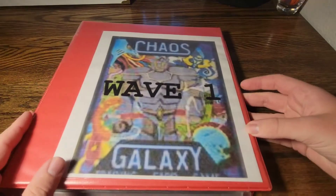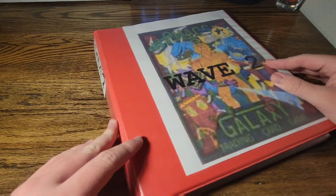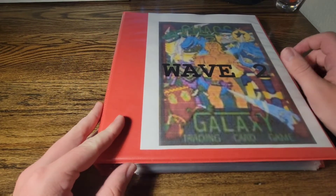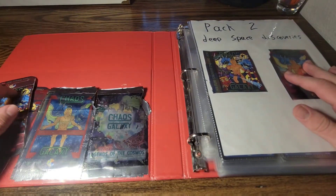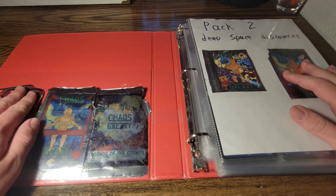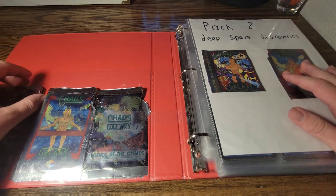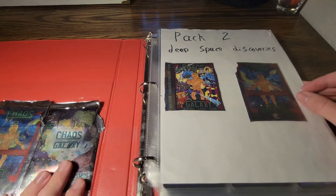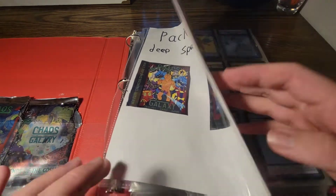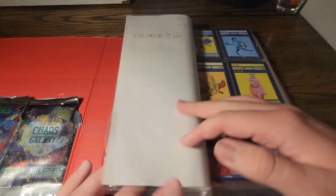On to the set two binder. Here it is, wave two. We got the set two Star Battle Box on the front. And I have some more packs — I actually have three. Because I had to open a lot of set two battle boxes to get Planet Robberon. And then one battle box I got all four limited editions, which was just insane. This is pack two, Deep Space Discoveries.